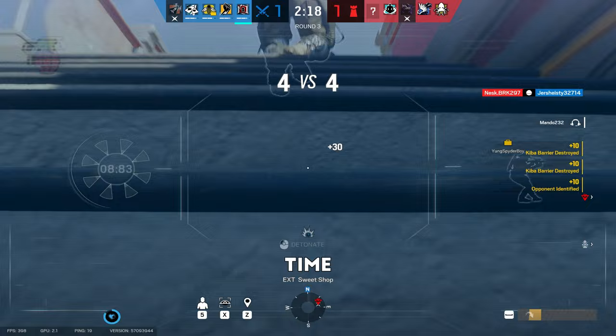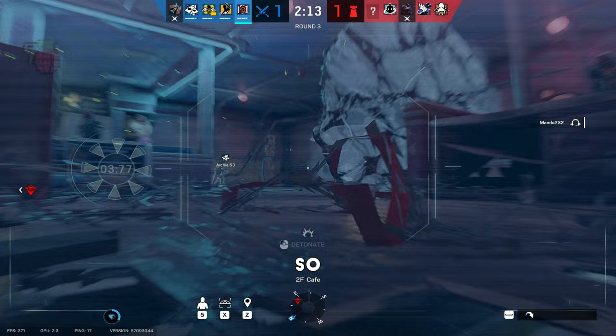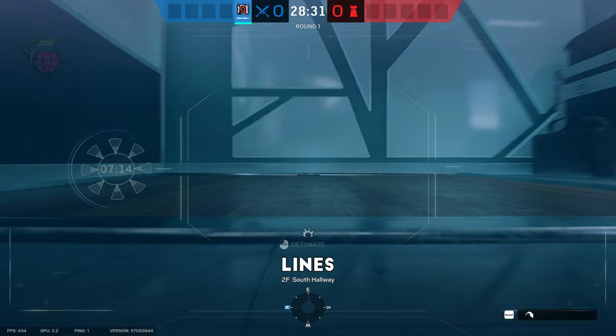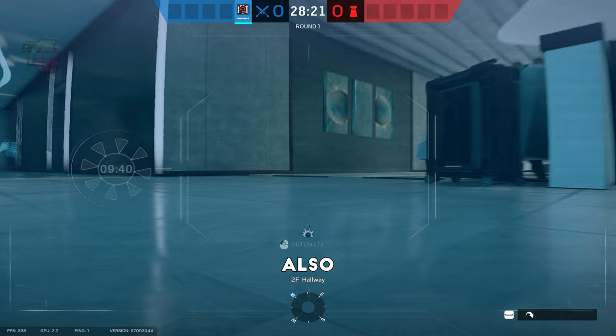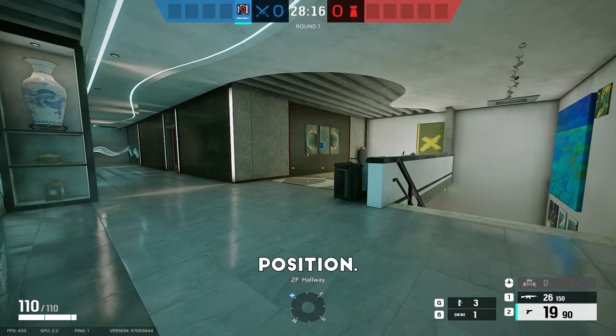With tip number one out of the way, let's get into tip number two: creating angles with drones. When playing Siege, the best thing you can do for your team is to open up lines of sight — whether that's above on ceilings, breaking soft hatches, soft walls, Castle barricades, or shields. This enables you and your team to utilize angles to get picks, while also making your enemies uncomfortable since multiple angles are opened and exposing the sight of their positions.